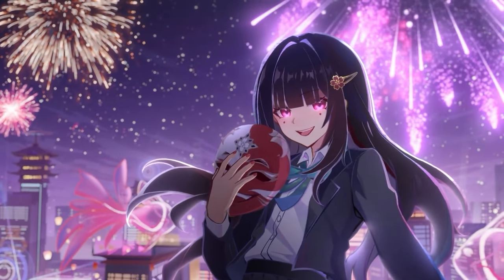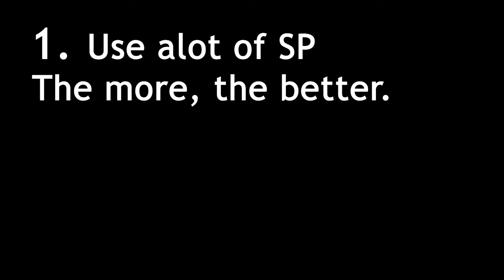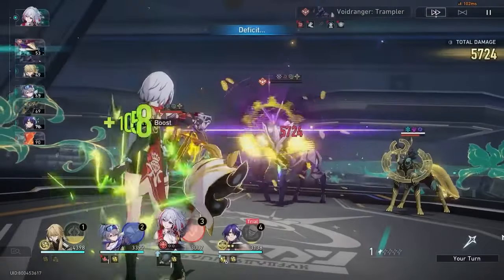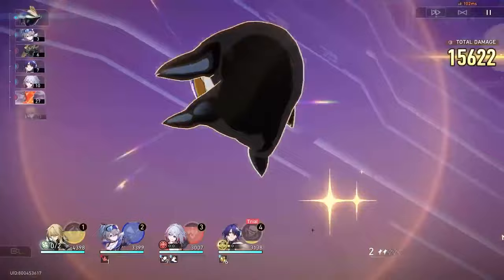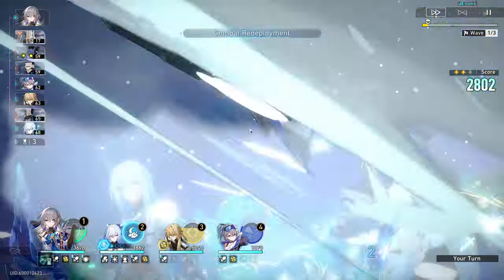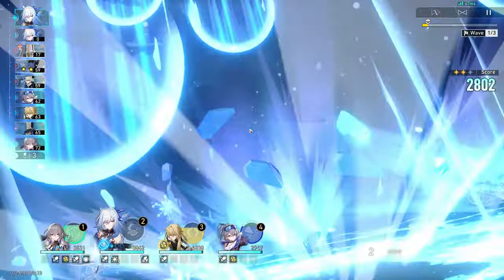Outside of mono-quantum teams, Sparkle can be the ideal hypercarry support for DPS's that like to spend a lot of skill points, and get heavily rewarded by not building speed and purely focusing on attack. A few examples are Imbibitor Lunae, Jingyuan, Argenti, Himeko, and so on. DPS characters with follow-up attacks are not excluded, because Sparkle's buff lasts longer than typical one-turn buffs. However, hypercarries like Jingyuan or Blade specifically have no problem being paired with Sparkle, but keep in mind their biggest strength is being skill point conservative — in that scenario, Sparkle at E0 may be overshadowed by Bronya at E1-S1.